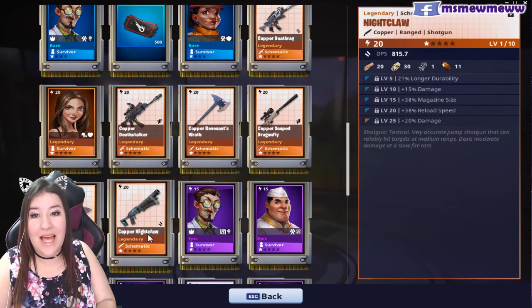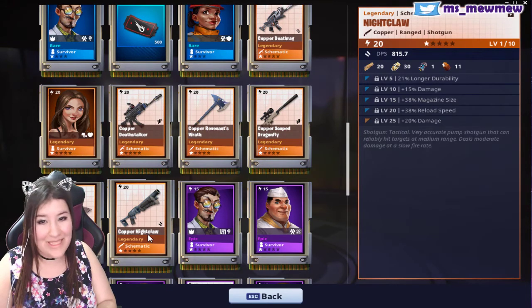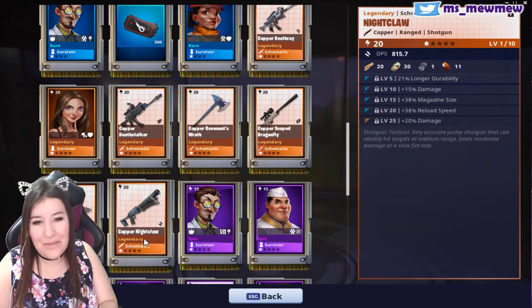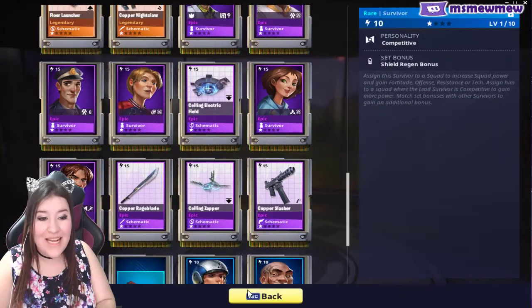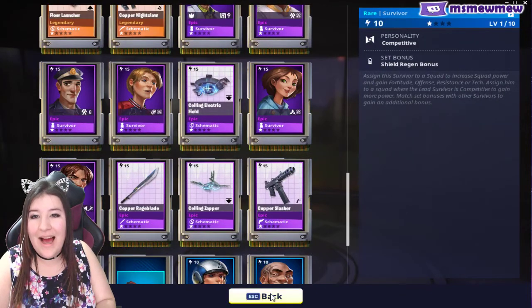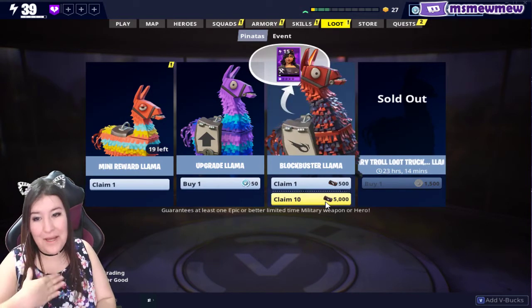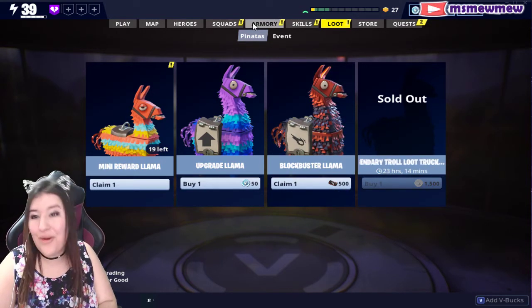And the last weapon that we got is the nightclaw. It has long durability, damage, magazine size, reload speed, and damage. Not very impressed. But hey, we got a whole bunch of epic survivors and that is what I'm happy about here. I have been wanting them, and I can claim ten blockbuster llamas now, which I will be doing — not in this video.